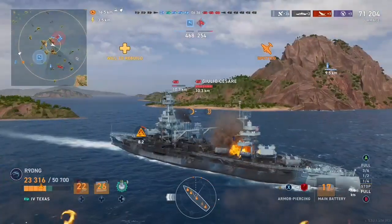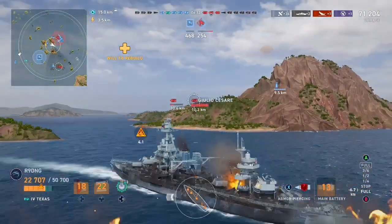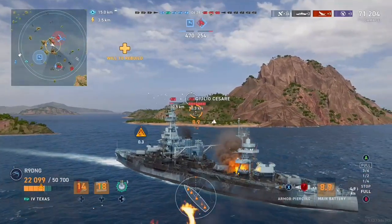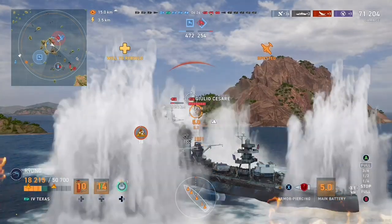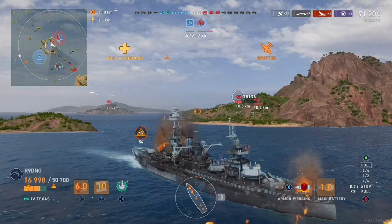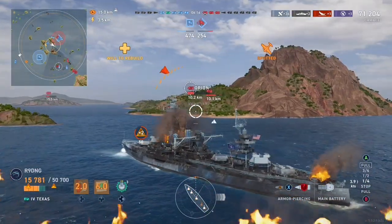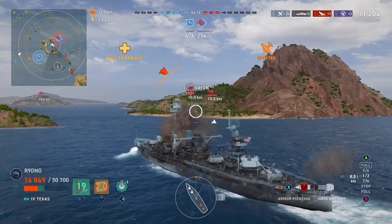Our team is capping the enemy base and they are about half way through at this point. However that Duguay is on particularly low health and looks like he is going to die very shortly. Enemy Orion comes in with an HE salvo, lands 2 shells and sets me on fire with both of them. Luckily my damage control is off cooldown at this point so I decide to use it.